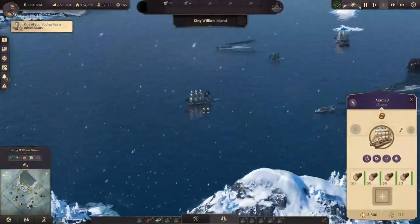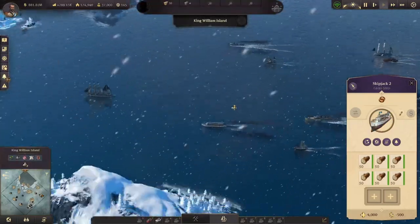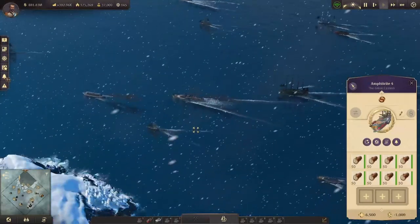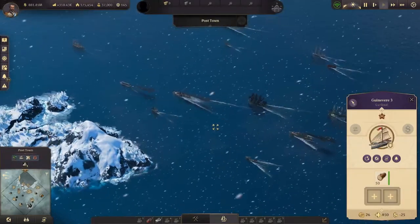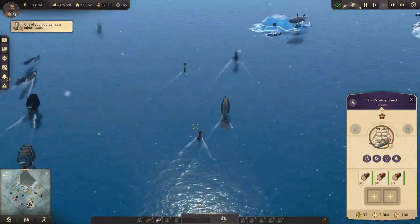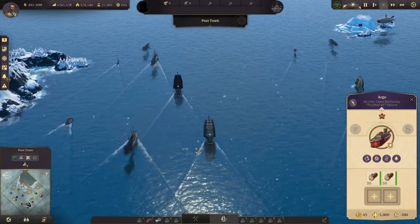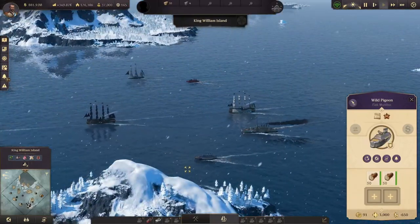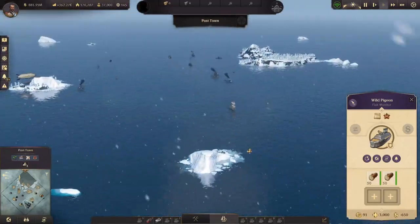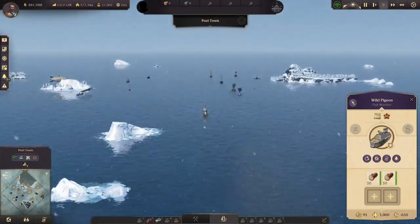So we can see right now the Clipper is in first place. The World Class Reefer is in second place. Cargo Ship is in a close third. Then you have the Schooner, the Great Eastern, the Gunboat, the Pirate Ship of the Line, our Frigate, the Argo Monitor Class Battleship, our Ship of the Line, our Battle Cruiser, and our Flak Monitor. Notice the Clipper is much, much faster than all these ships with the wind.